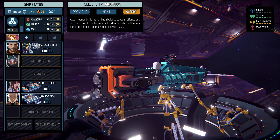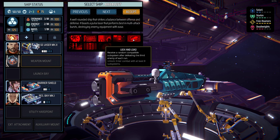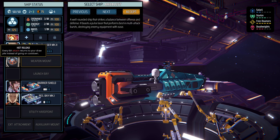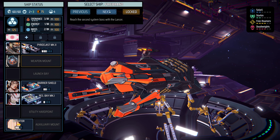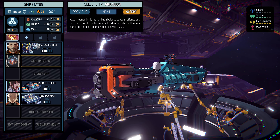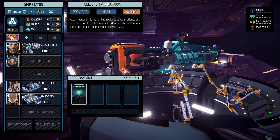Unfortunately, I wasn't able to get my progress from the demo version into the full version, so I'm starting on a fresh account. This is the ship selection at the start of the game. When you first start out, you just have one ship available, the Arbalest. The Marauder you need to complete a run with the Arbalest; the Lancer, a run with the Marauder; etc. Each ship has different systems — this one has a pulse laser, a barrier shield, a research resource bay, and a rest bay.